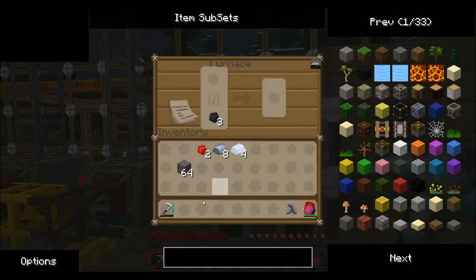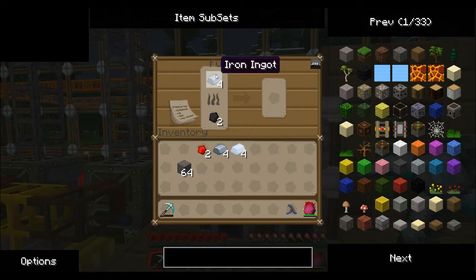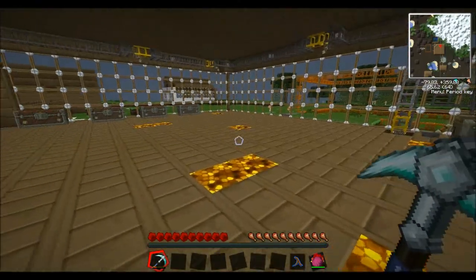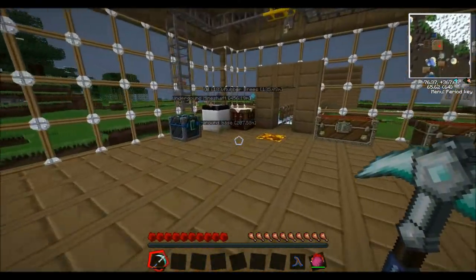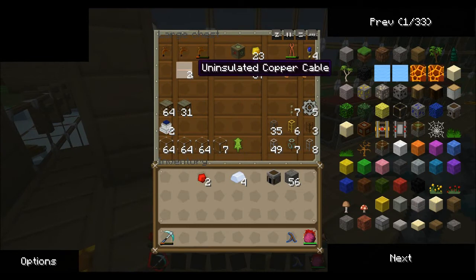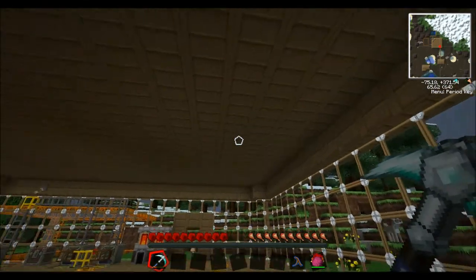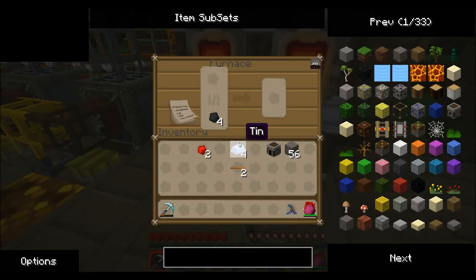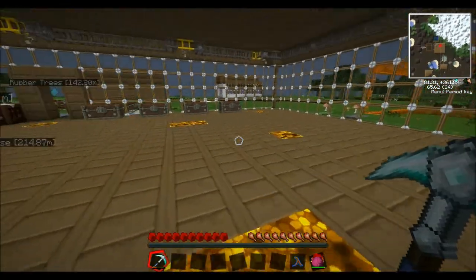You will want to smelt the iron you've got for the machine block, because when you smelt the iron it will turn into refined iron, which you need to make in a square to make the machine block. So we just make one furnace here and we need a copper cable actually. I'll show you guys how to build these things now.